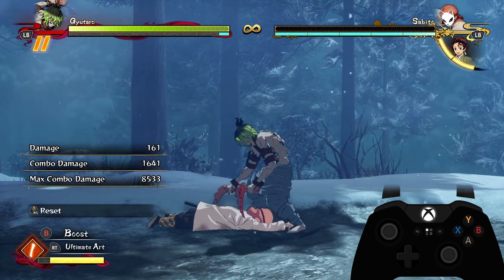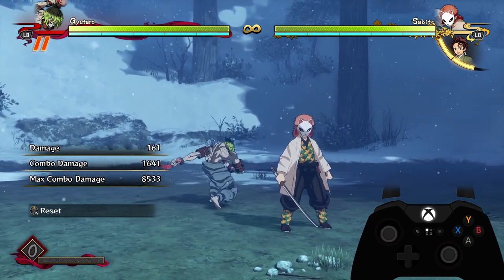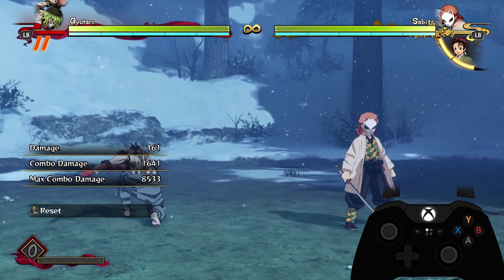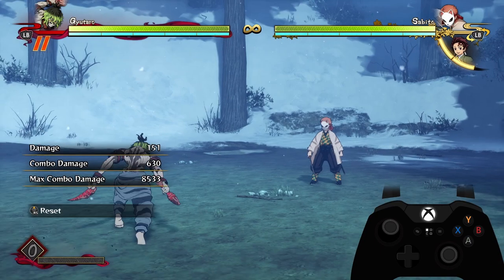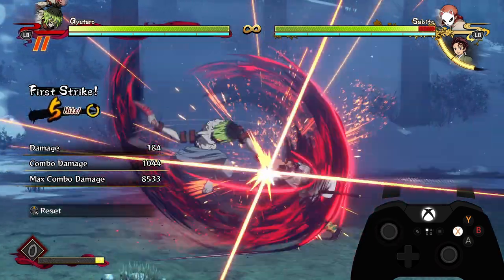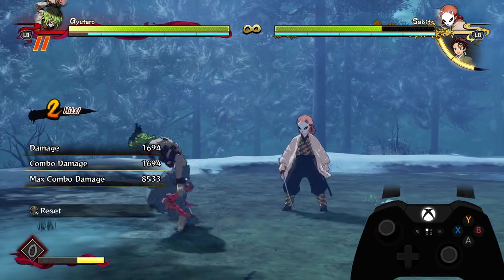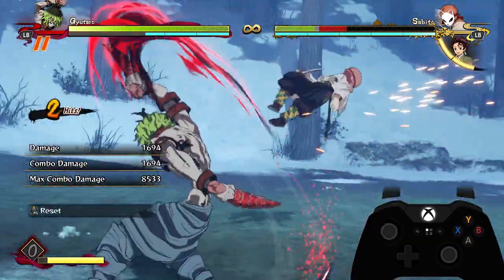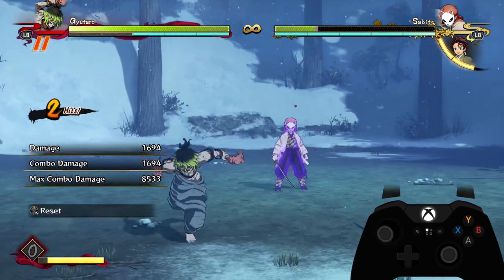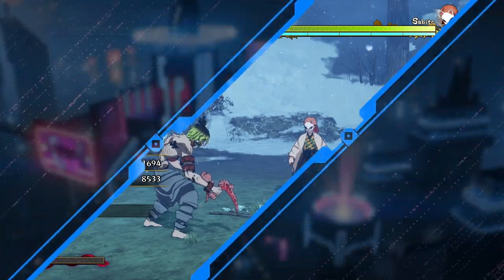To recap the main combo enders: use your up combo into your tilt demon skill to set up your demon skill really effectively. Do a full attack string into a dash cancel — off of any length of combo, as long as you can get a full combo string, you get a dash cancel and a huge amount of damage at the end. Or do a tilt special into a grab, which can be avoided but does a little bit of extra damage. That's the Gyutaro combo guide — hope you enjoyed, and I'll see you in the next one!